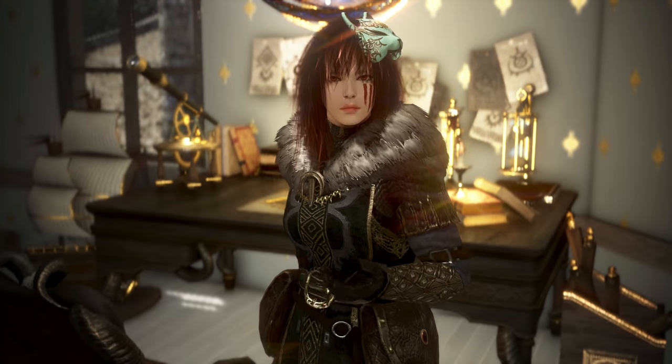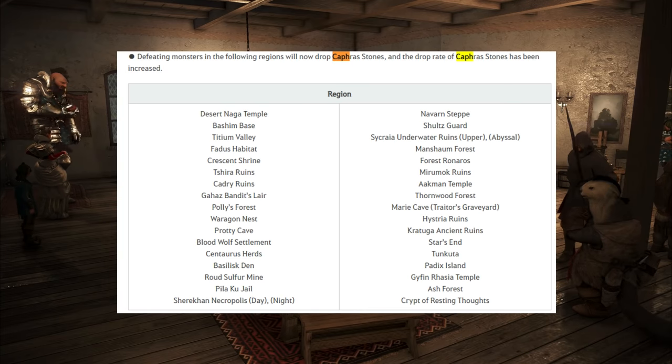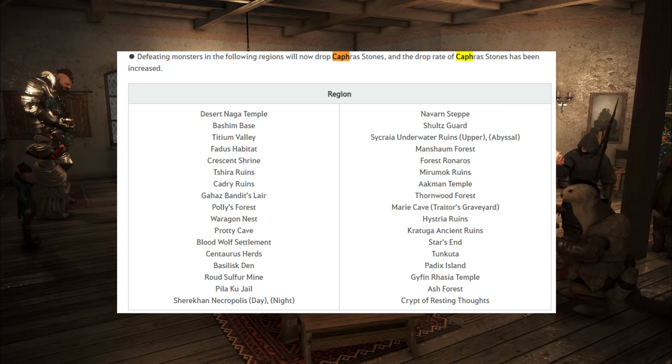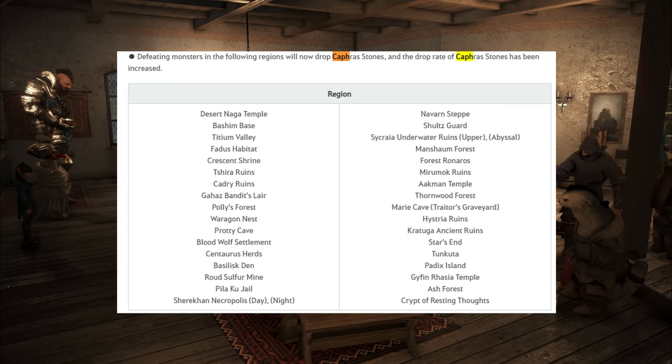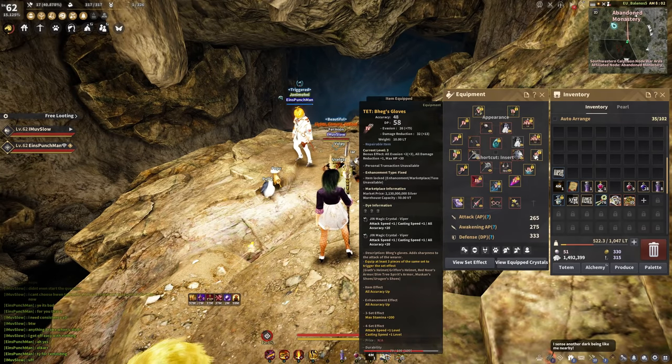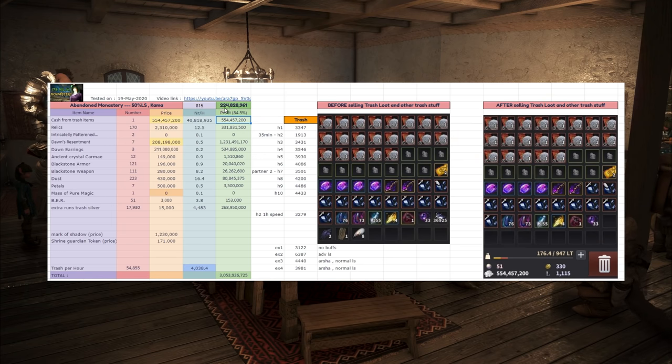First things first, let's establish a starting point. This area did not receive the Cathra stone buff treatment, so it's not among the buffed areas, which means it should more or less be the same as it was one year ago. On my original test on this place, a year ago, I was still playing Guardian Awakening. I averaged about 220 million silver per hour, and my clearing speed was about 4000 trash per hour average, on a blue loot score. That's what I have to beat these days — I have to simply be faster than that.